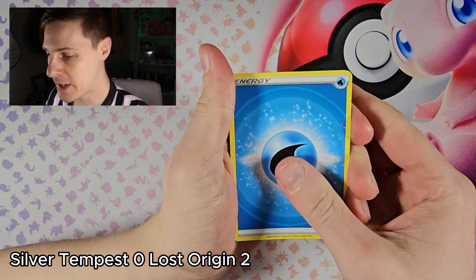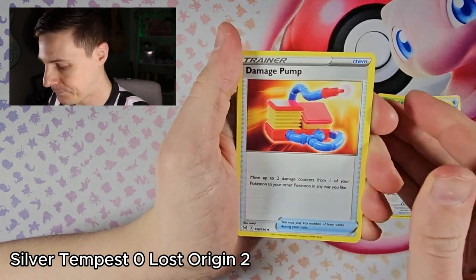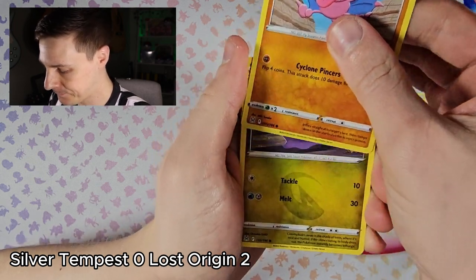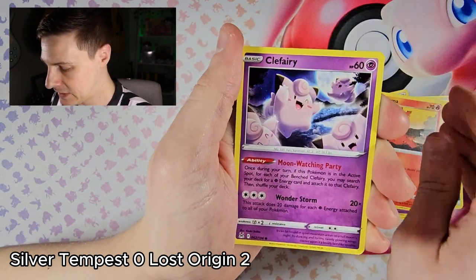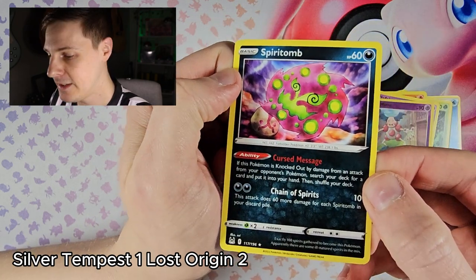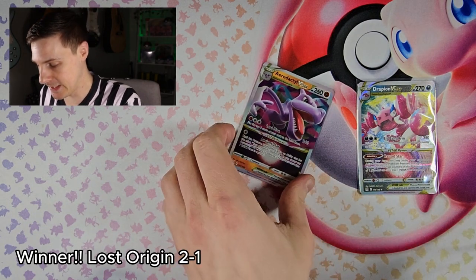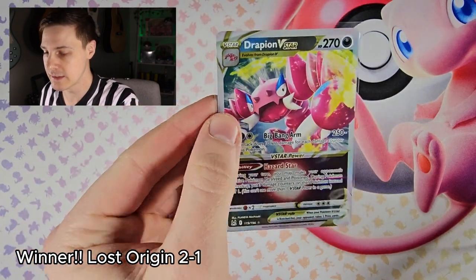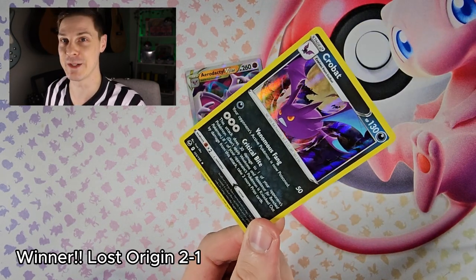Here we go, last pack of the battle. For Lost Origin: Kaspoon, Amp Up, Damage Pump, Gligar, Goon, Mawile, Phlegma, Fluffberry, reverse Mismagius, and a Spirit Bomb non-hollow rare. Lost Origin wins the day. With the last round though, the hollow Crobat actually won the fourth round for Silver Tempest.